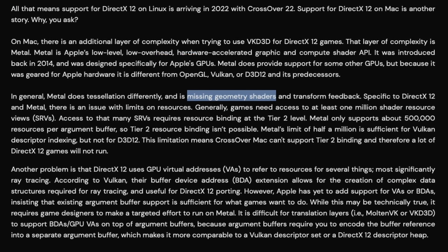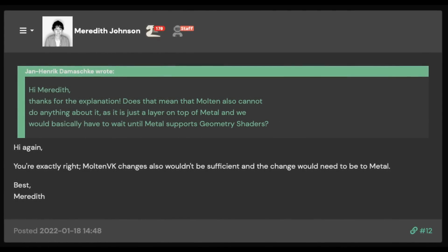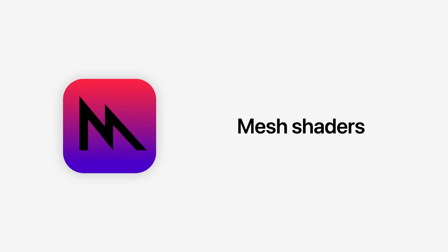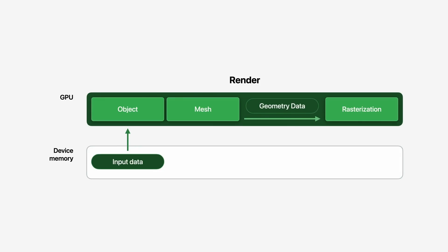CodeWeavers have previously stated that without a major change in Metal, implementing support for geometry shaders would be impossible. However, with Metal version 3, we now have the answer in the form of mesh shaders. If companies like CodeWeavers can figure out how to implement mesh shaders, this could potentially add compatibility with hundreds of Unreal Engine 4 games and maybe even thousands of DirectX 12 games released in the future.